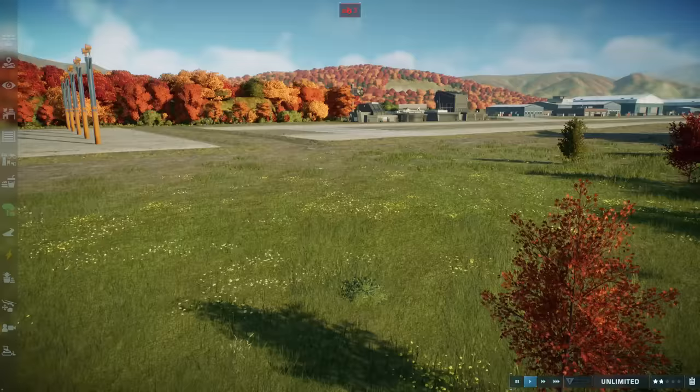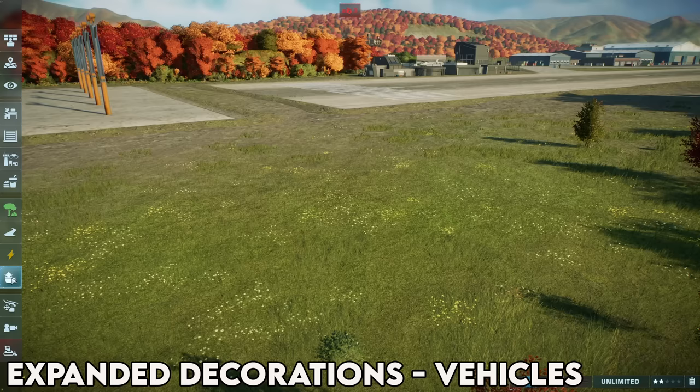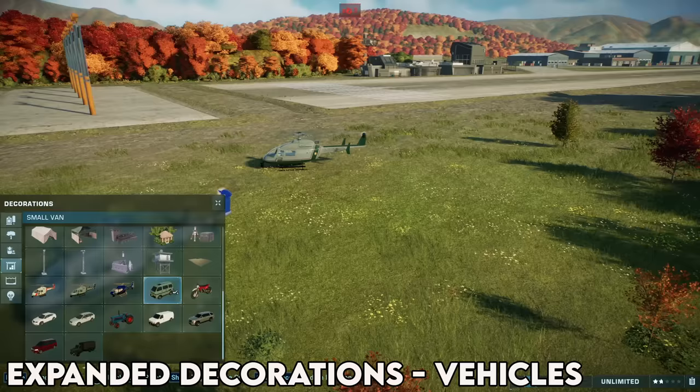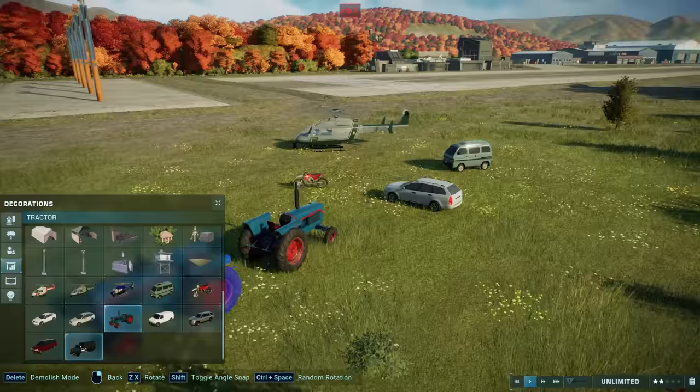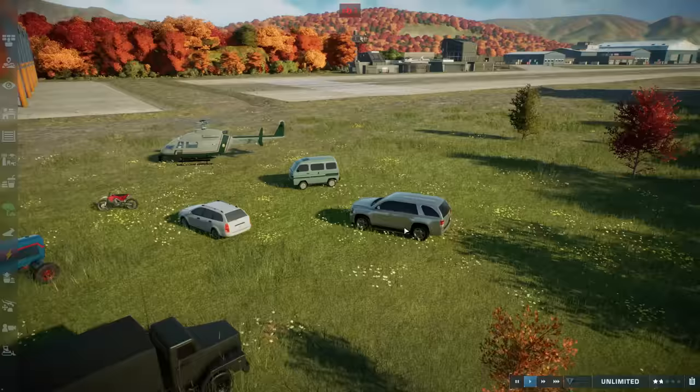Number two on our list is also by ilodev, and that is Expanded Decorations Vehicles. If you come down to your decorations tab after installing the mod and scroll down to the bottom, you'll see 10 new vehicles that you can just place anywhere in your park. We've got helicopters, vans, motorcycles if you wanted to do a Jurassic World Owen Grady kind of thing, station wagons, tractors, big trucks, little trucks — we've got everything you could possibly want.